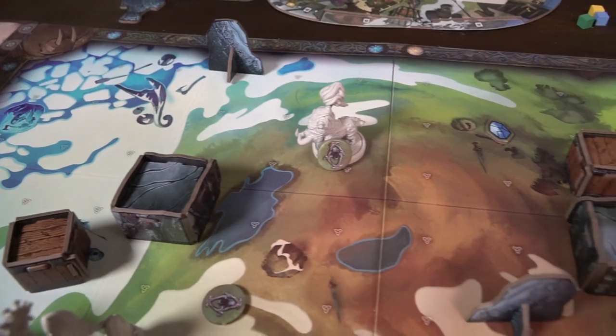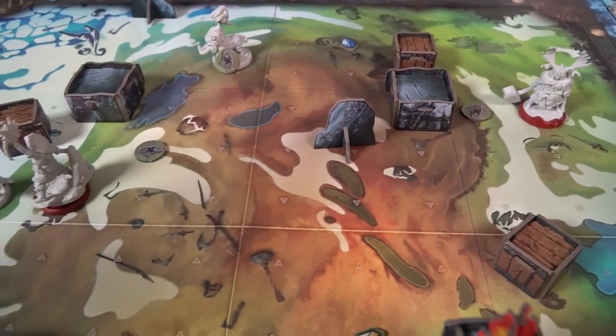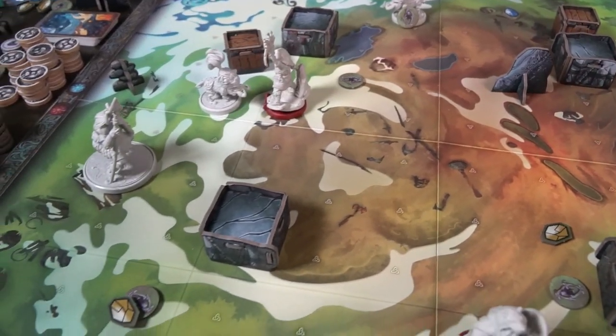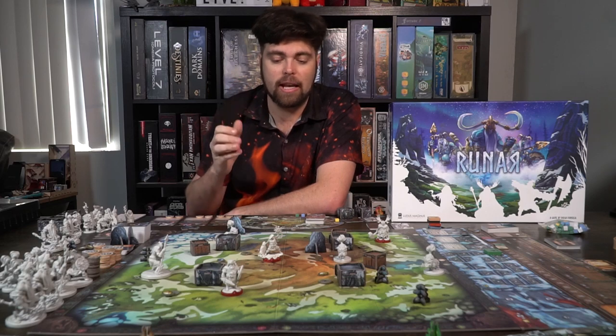Now let's look at the main board, which represents the space where you'll be fighting. Each side of the board represents a different player's area — you have the walrus, the deer, the boar, and the cheetah — and each scenario will have its own unique setup.